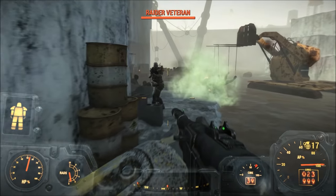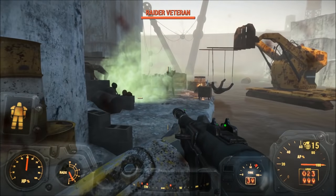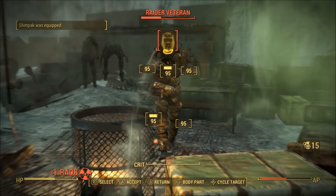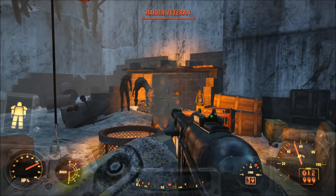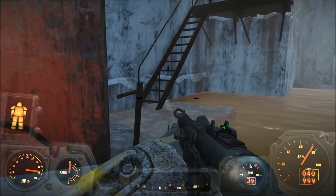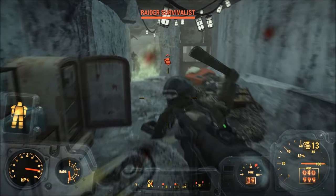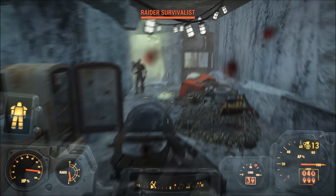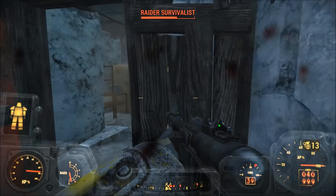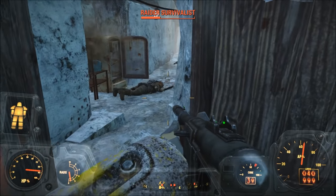The biggest downside with Hallucigen Gas Grenades is that the Hallucigen Gas Canisters required to make them are extremely rare. In fact, there are only 9 Hallucigen Gas Canisters, and they appear only at the Hallucigen Headquarters in downtown Boston. If you are playing on the PC version of Fallout 4, you can spawn more Hallucigen Gas Canisters or even Hallucigen Gas Grenades via console commands, allowing for an infinite number. I definitely recommend messing around with these if you want to create riots in your local cities or settlements.